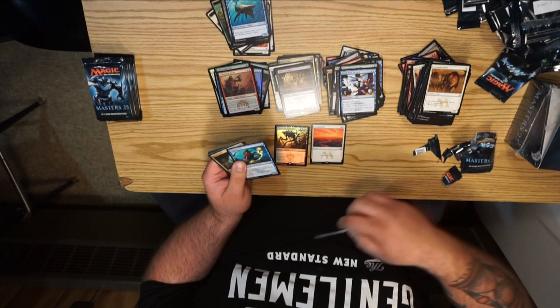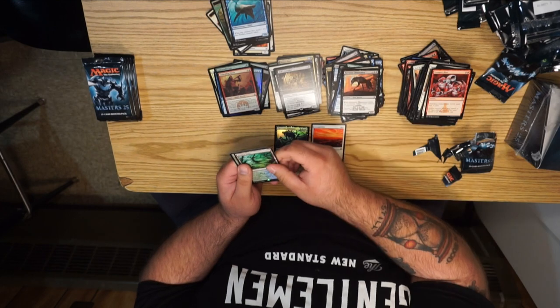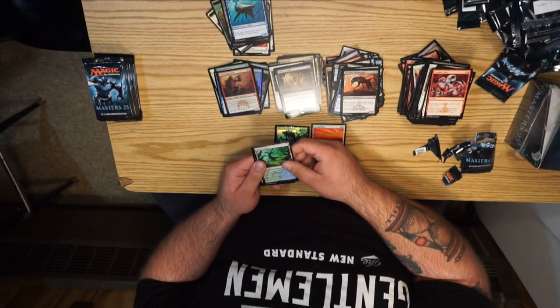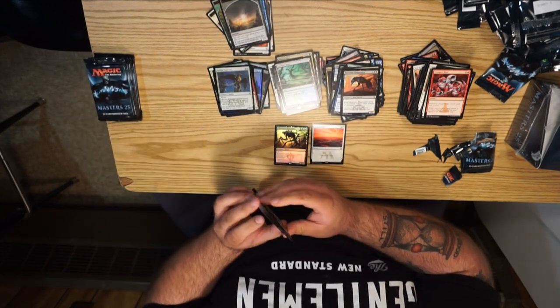Money uncommon — Cursecatcher! Pallid Mycoderm, Ravenous Chupacabra — yeah buddy — Flooded Grove! Filter lands for the win. And a foil Griffin Protector and that fun fun morph token.